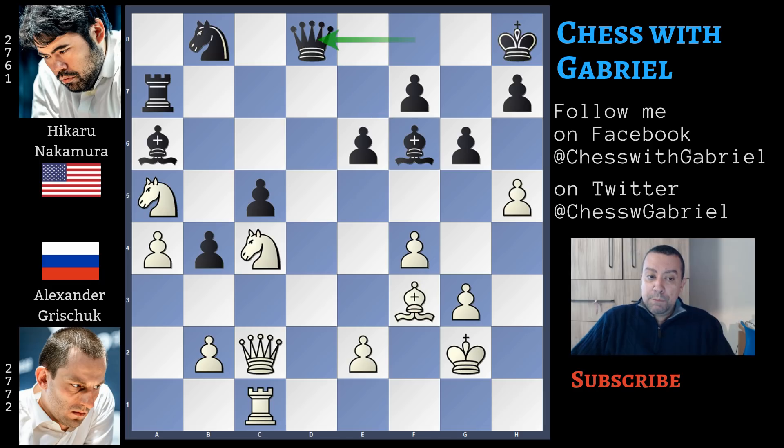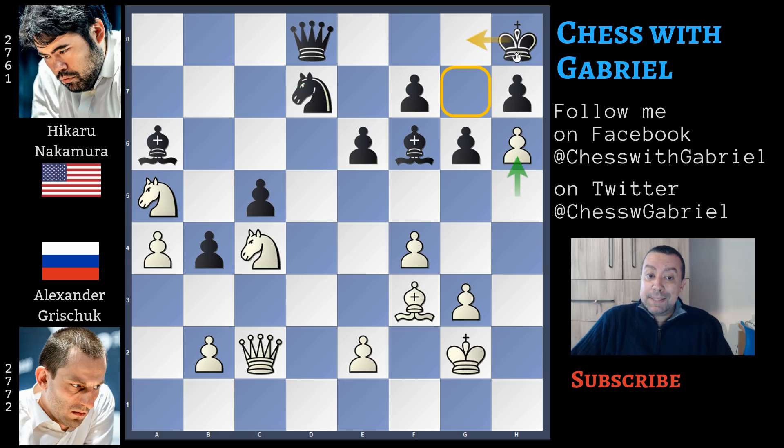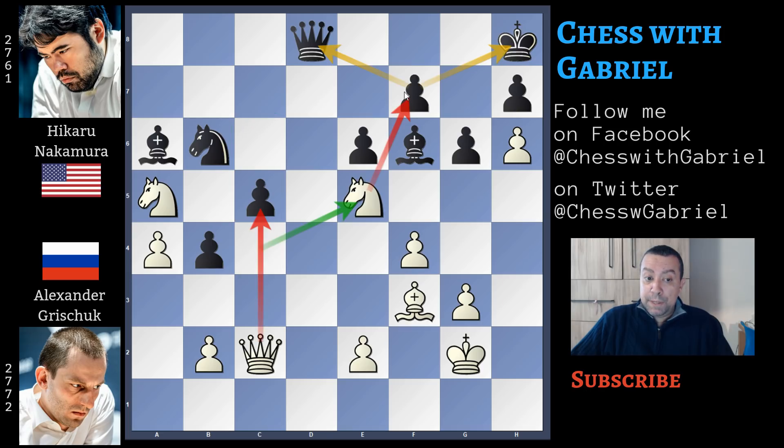Going back to our game, after the queen recaptures to d8, Grishuk continues with rook to d1 against the queen. Rook to d7 is the best answer, rook captures, knight recaptures — a little bit better than queen capture because with this recapture Nakamura improves the knight's position — and here comes h6 restricting the king. In this position the best move is king to g8 to bring the king more toward the center but also protecting the important f7 square.